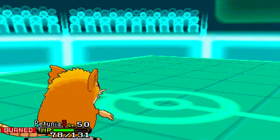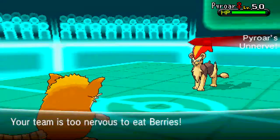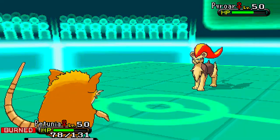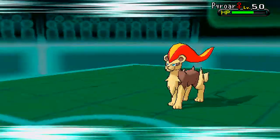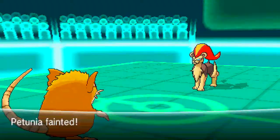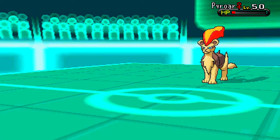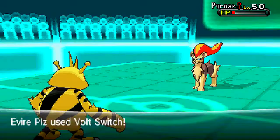Raticate is at 78 HP now. Pyroar comes in, and this is where the extra layer of Spikes would have been nice, because he would have been brought down to a range of health where Sucker Punch would have actually killed. Look at how little HP it lives with — Life Orb would have actually finished it off on its next turn, because it is a Life Orb Pyroar, and with another layer of Spikes I'm pretty confident it would have been low enough to die from Life Orb recoil.